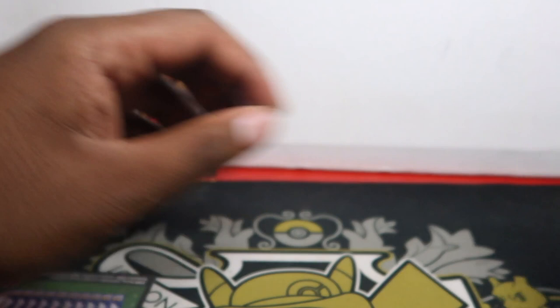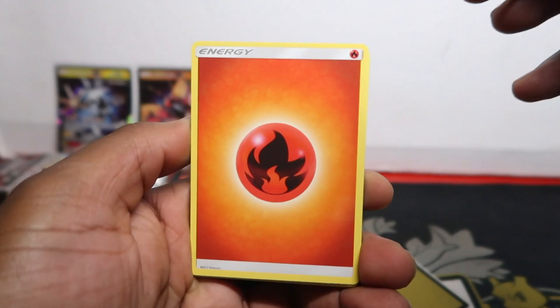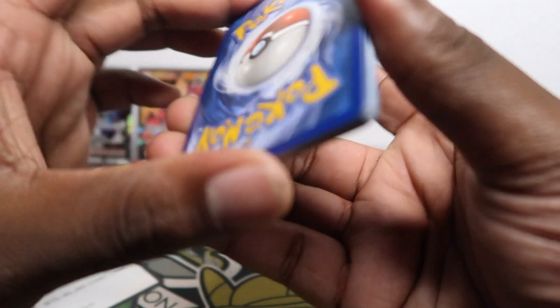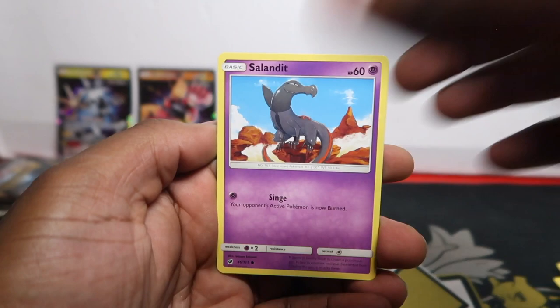Next pack - Poké Catcher, Granbull, Boldore, Sandile, Meowth, Piplup, Eevee, Psyduck, Spearow, and Incineroar. Nothing in there. Moving into Crimson Invasion - there are two packs of Crimson Invasion in this box set, two chances of getting something. There are cool secret rares and rainbow rares. We got Peaking, Red Card, Grumpig, Morpeko, Magikarp, Kartana, Mankey, Salazzle - with a Hydreigon reverse. Then just a Scyther non-holo rare.